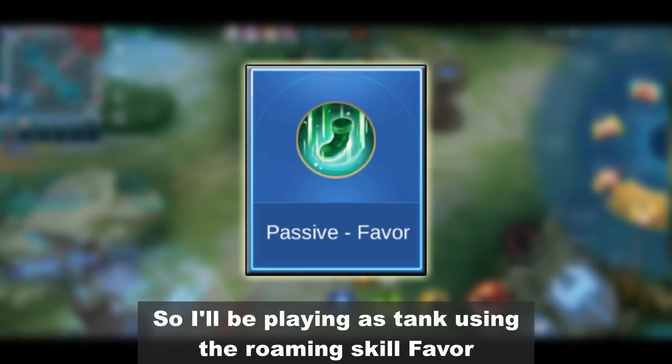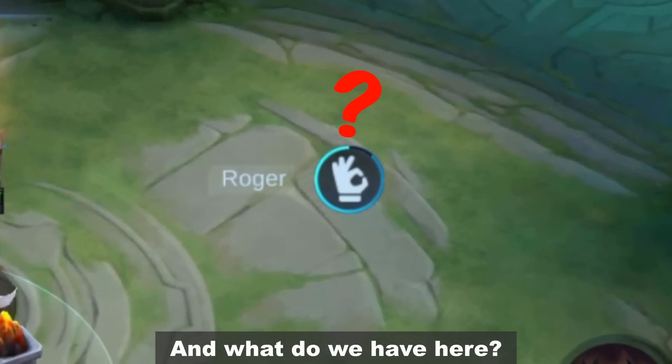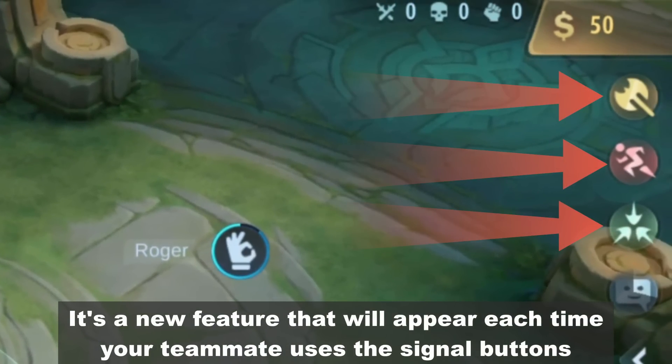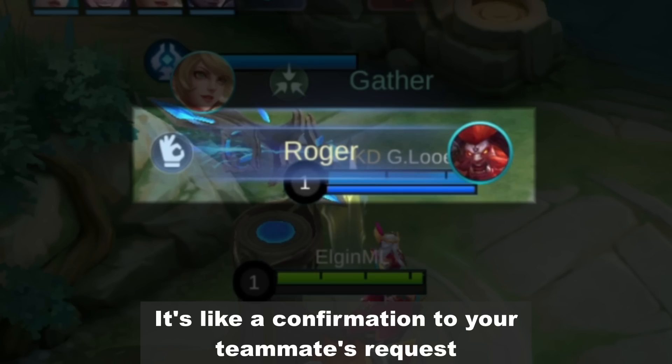I'll be playing as Tank using the roaming skill Favour. And there's a new feature that will appear each time our teammate uses the signal button — it's like a confirmation to your teammate's request.